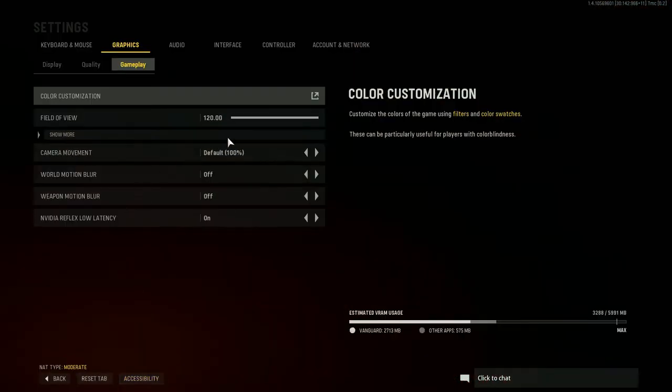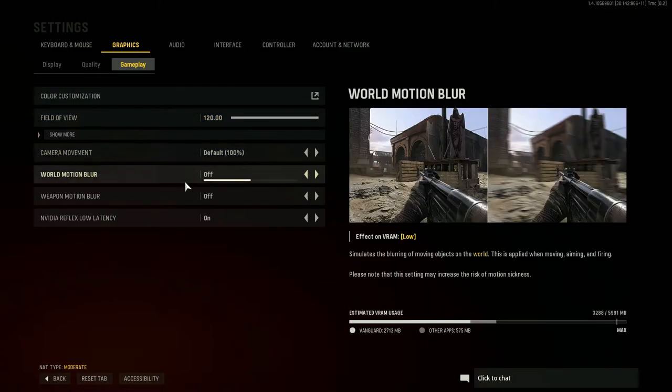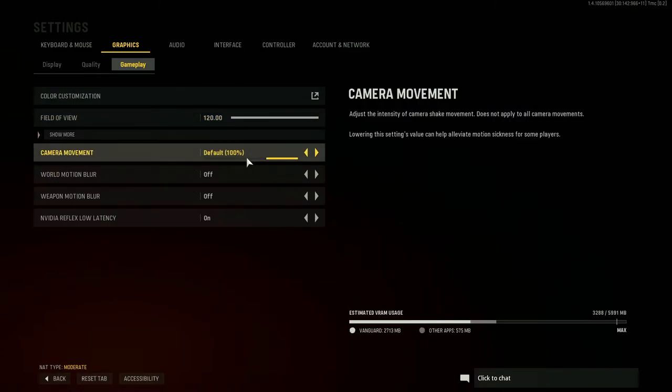What you're gonna do is go to Settings, go over to Graphics, then Gameplay, and scroll down to where it says Camera Movement. Set it all the way down to Least — that's gonna put the screen shake at the very minimum, 50%, as low as you can go. Unfortunately you can't turn it all the way off, but that's the best you're gonna get and it helps out a ton, trust me.